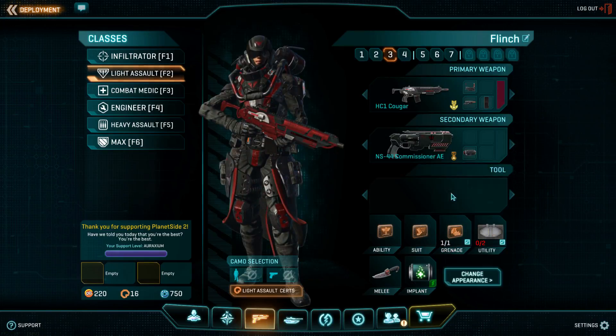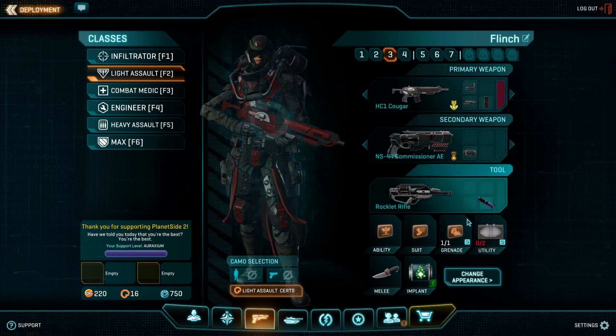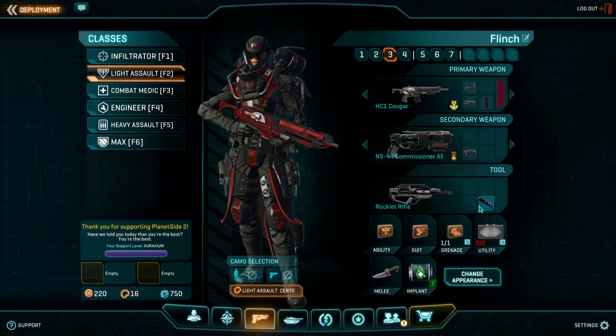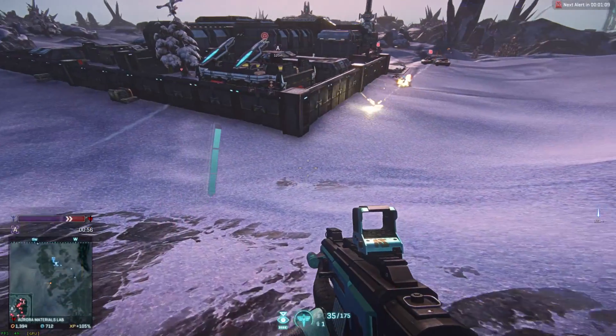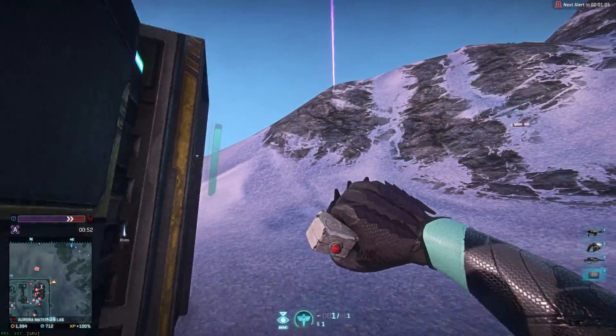Next is the Rocklet Rifle. The Rocklet Rifle is a tool slot item for Light Assault that, unless you're starting a new character, you will need to go click on the tool slot of your Light Assault loadouts and equip it by hand. This is free — you don't need to buy it — and it has some alternate ammo types which you can equip.